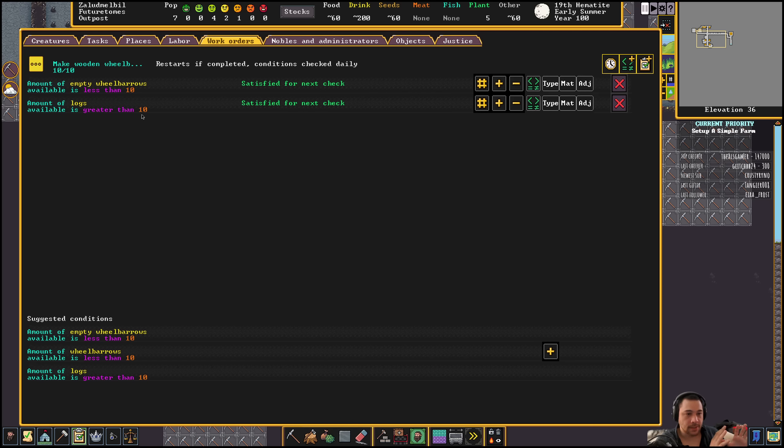What to build next? I could work on the drawbridge, the mining shaft, a temple, a tavern, offices — or other viewer suggestions. You guys vote.